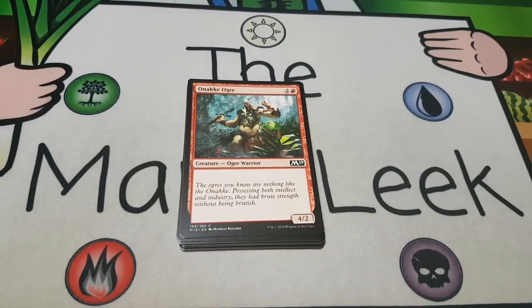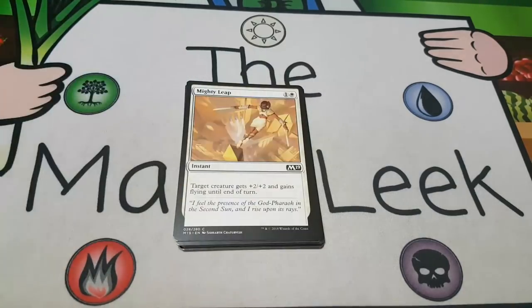Onake Ogre is up next — it's two and a red for a creature ogre warrior at common, it's a four-two with no rules text. Slightly better than the Tolarian Scholar; it's much more what red wants to do, which is attack, but it does trade down. It's better than a four-two for four, but it's still nowhere near a first pick.